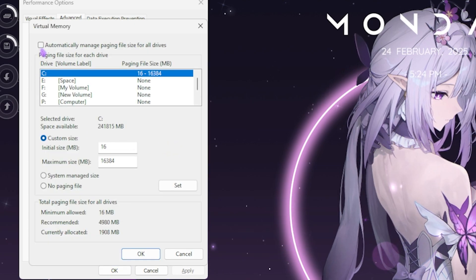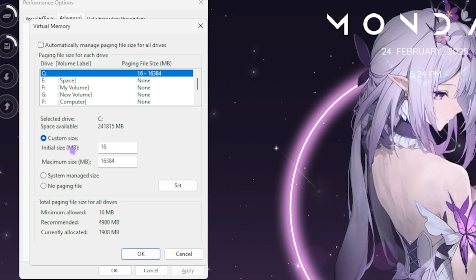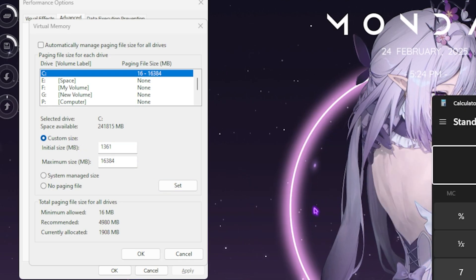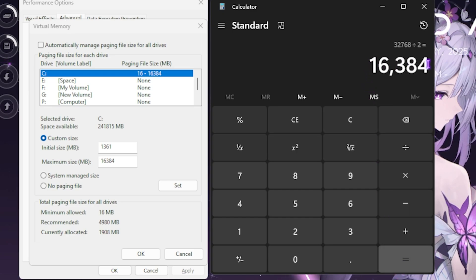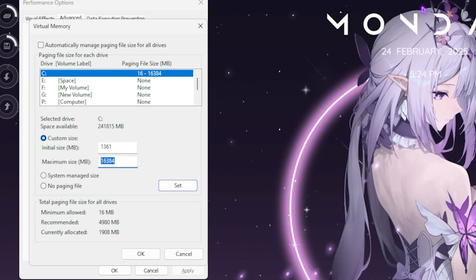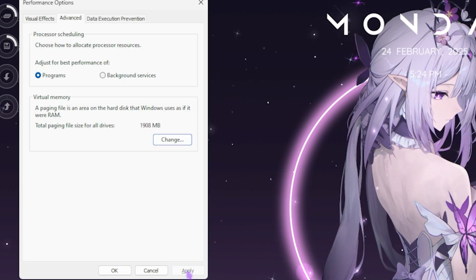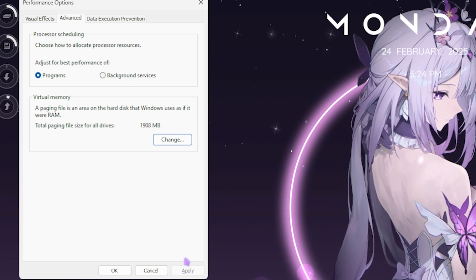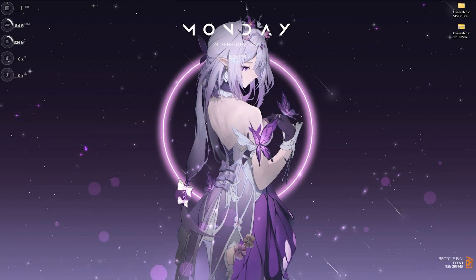On the Advanced tab, set up your virtual memory correctly. Click Change, deselect Automatically Manage Paging File Size, and for the Custom Size set the Initial Size to 1361. For Maximum Size, open your calculator, multiply your RAM by 1024 to get megabytes, divide that value by two, and paste the result as the maximum size. Click Set, OK, and Apply. Virtual memory is used when your RAM is fully utilized and your game needs extra headroom.